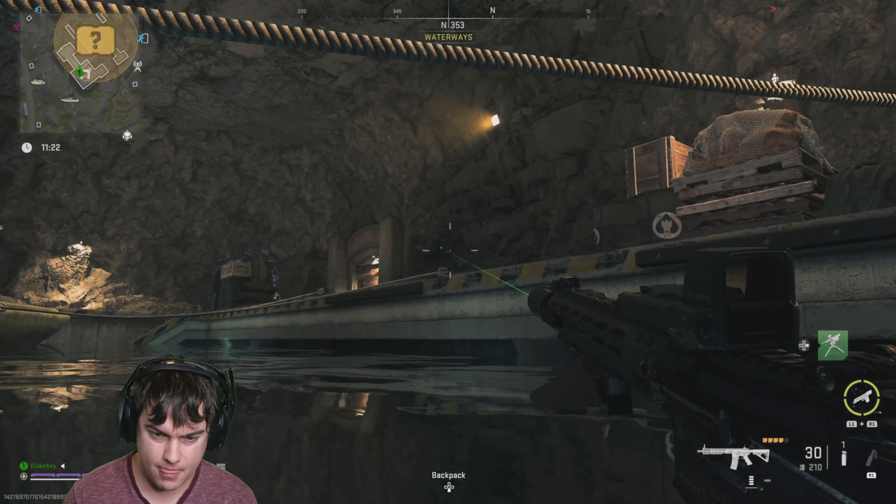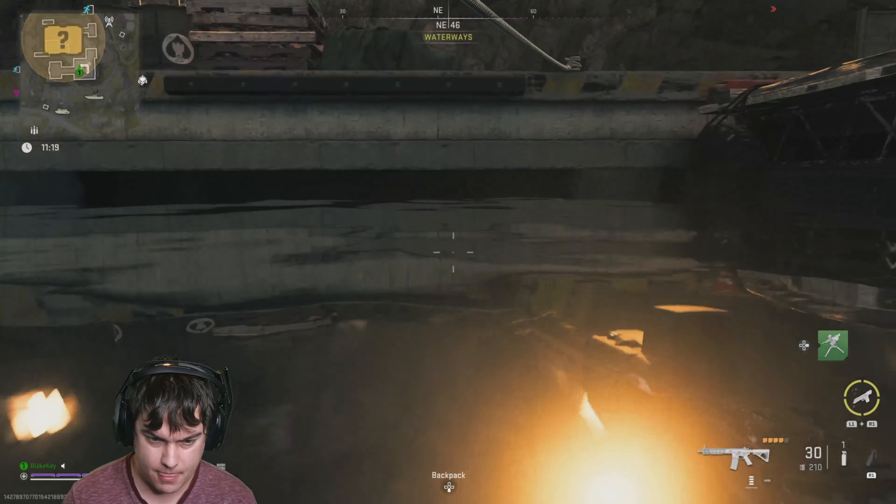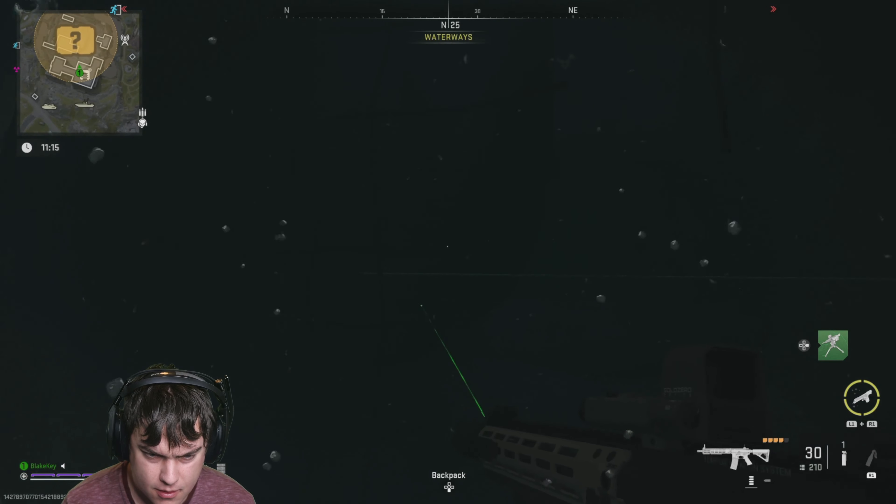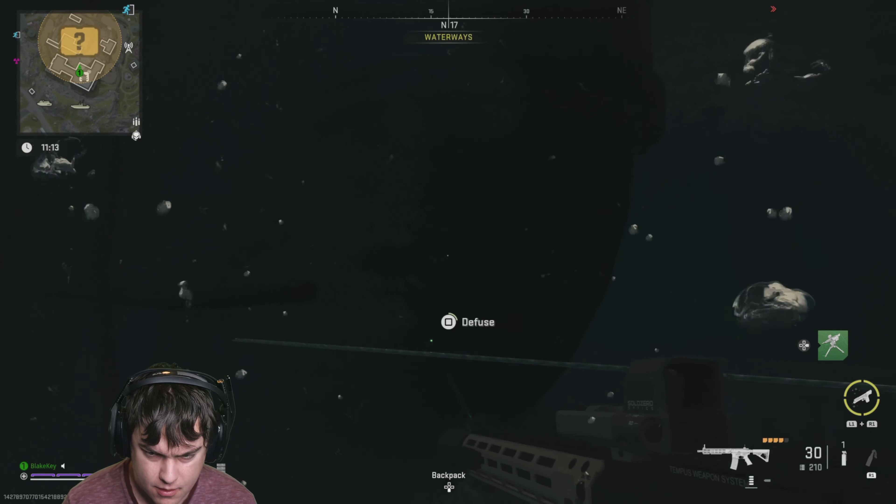So this is what you gotta do. Get in the water and go where those pallets are. And then right below it, there is a tunnel. It's got two grenades across it — the first one right here, so you defuse it.